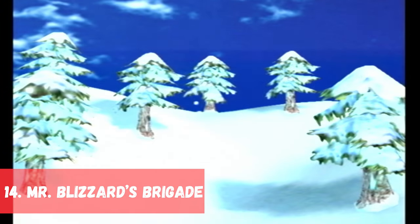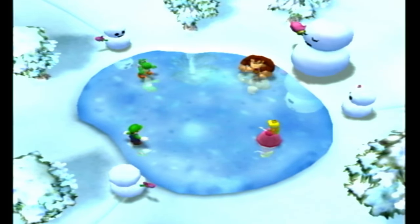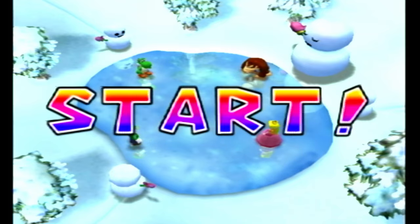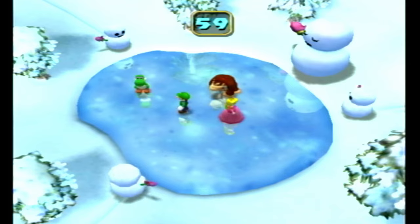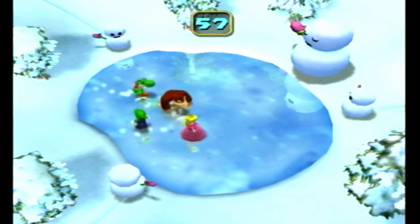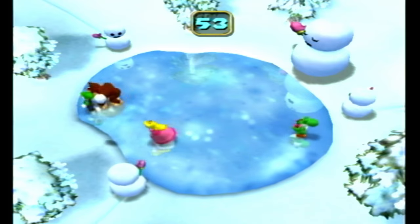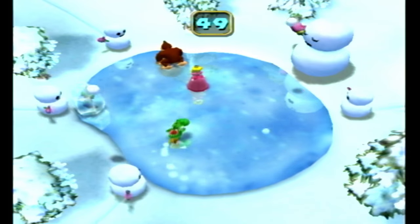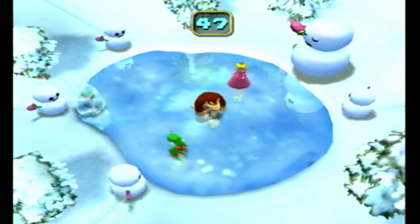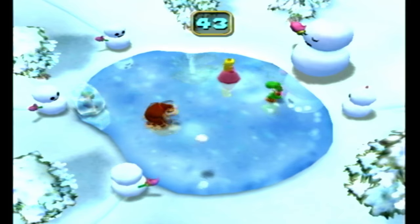In 14th place we have Mr. Blizzard's Brigade from Mario Party 4. Players run on an ice field while Mr. Blizzards throw snowballs at them. Last player to get hit wins. As the game continues, more Mr. Blizzards show up making the game increasingly hard and chaotic. The snowmen will hop and face the exact direction they will throw, giving players an idea of where they need to avoid, although with so many snowmen it can be hard. This is a very chaotic game that offers some strategy and luck.